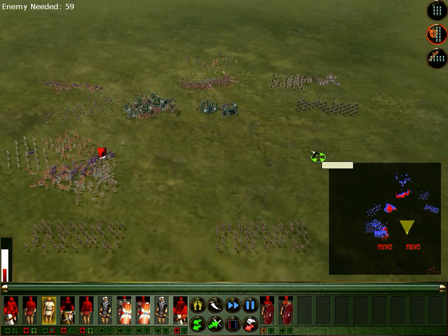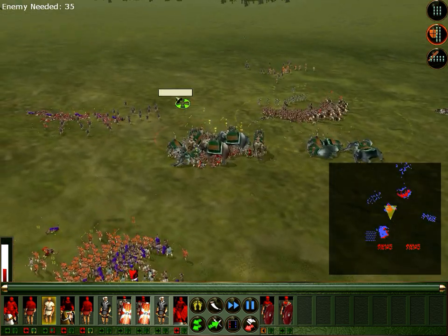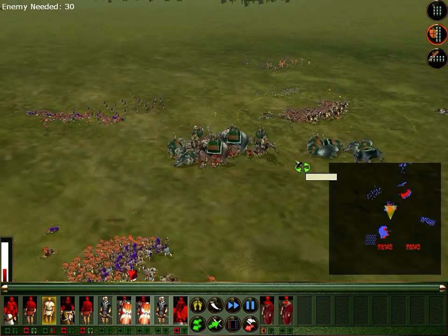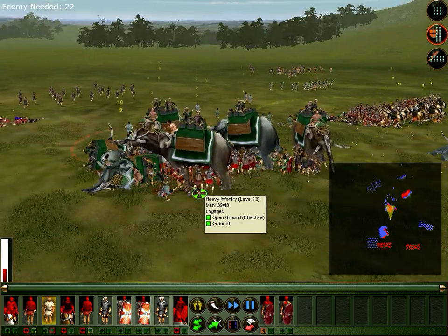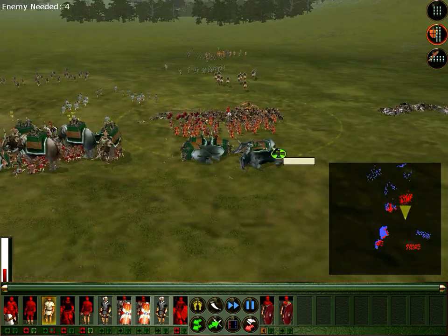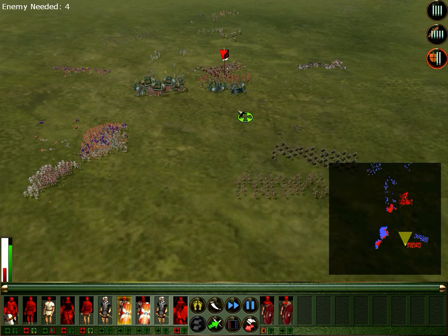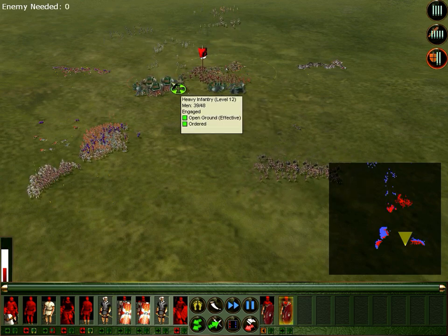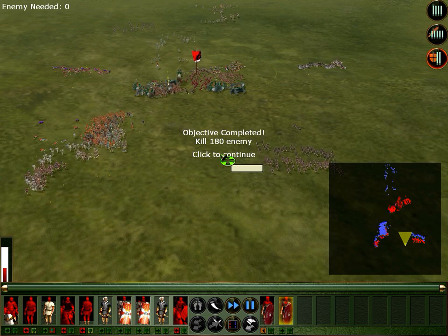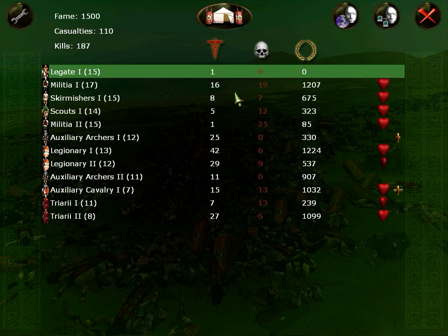Oh shit, we lost right there too. Maybe we shouldn't charge at all. The first elephant squad runs super quickly. Archers are there too. So much casualties — we lost a hundred, we almost lost the same as them. Dammit. Only two levels.